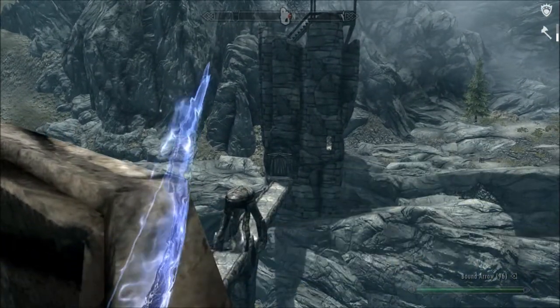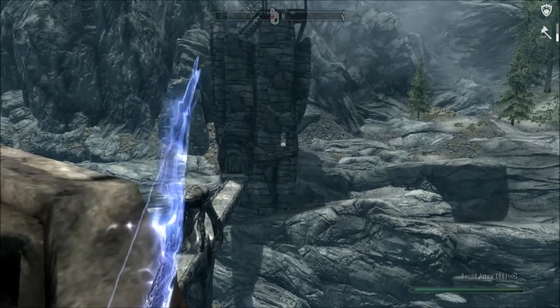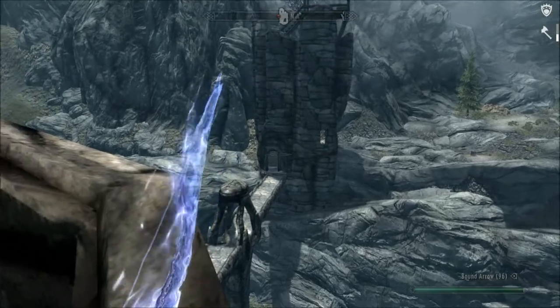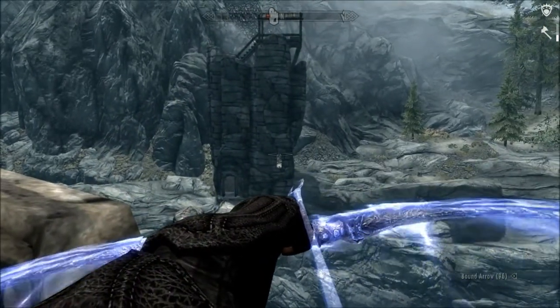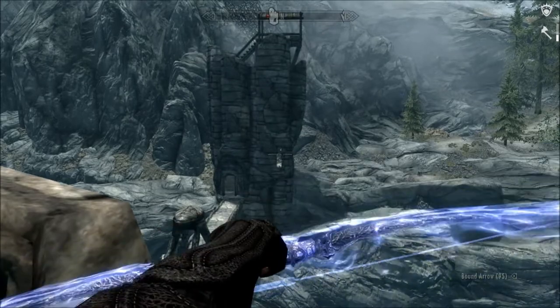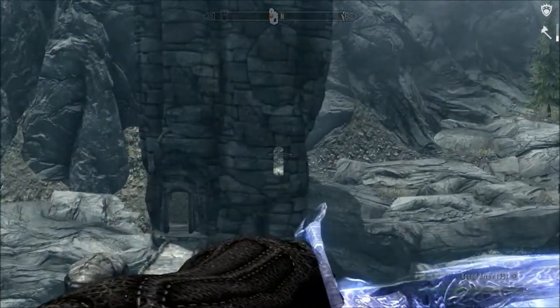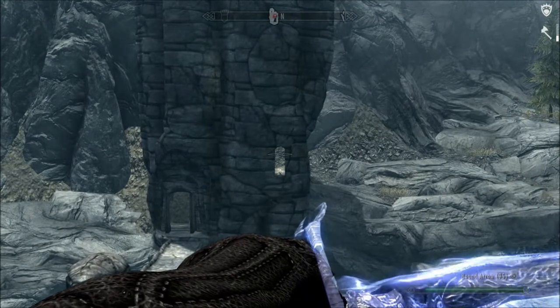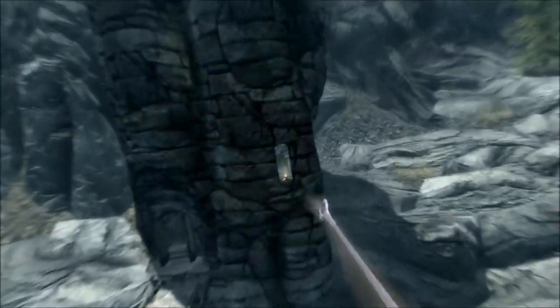Now I'm putting one into the door to draw him down. We wait for that door to open — there it is. Door's open, but he's not coming out. Let's put one through the window to draw him back up. I'm going to use Eagle Eye because he's just at the edge of my range. There he is — through the window.